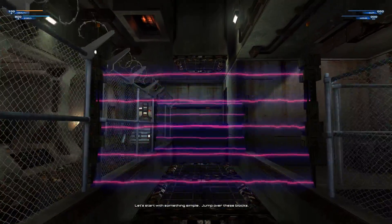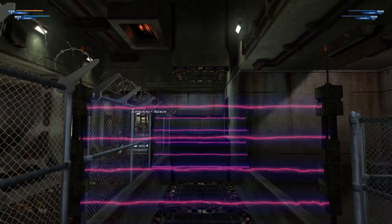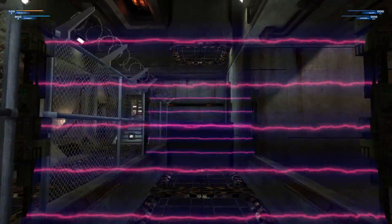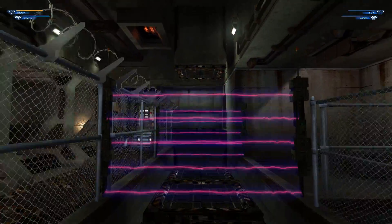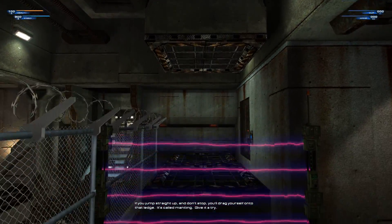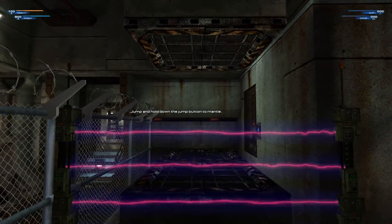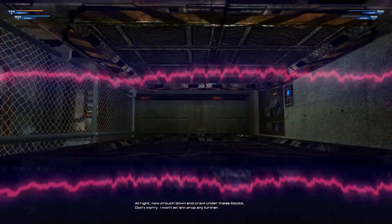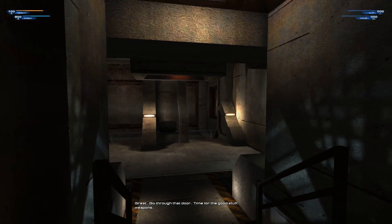Let's start with something simple — jump over these blocks. Not bad, but not every jump is so easy. If you jump straight up and don't stop, you'll drag yourself onto that ledge. It's called mantling. Give it a try. Now crouch down and crawl under these blocks. Don't worry, I won't let them jump any further. Great. Go through that door — it's time for the good stuff.